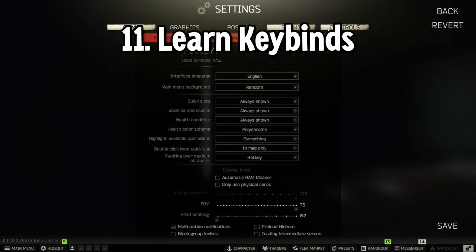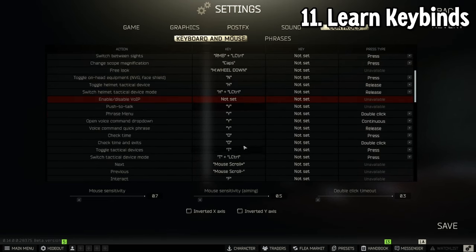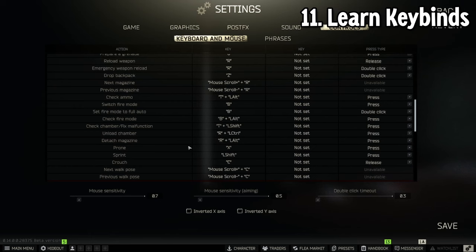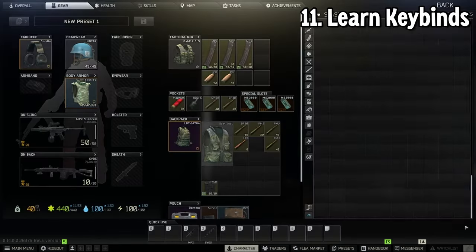And for the last tip, it's going to be to know your keybinds. You should know and change your keybinds to be more comfortable and suited for you. Personally, I changed my VoIP key to V — used to be melee — and I changed my melee to 0. Also, I changed my change scope magnification to Caps Lock instead of default so that I can stay scoped in while I change my zoom. Tarkov has super adjustable keybinds so you can get the same key for multiple things. For example, if you tap O it's going to show you the time, but if you double tap O it's going to show you the time and all your extracts — so use that to your advantage.